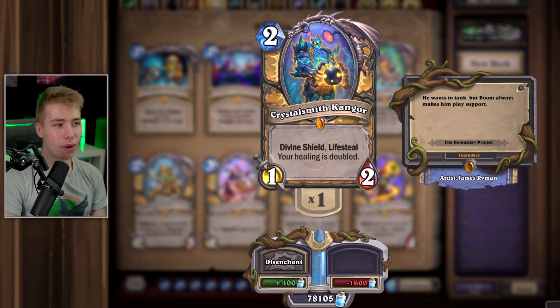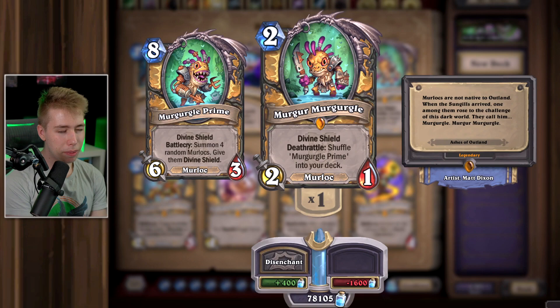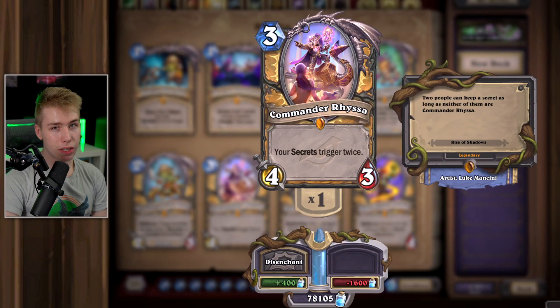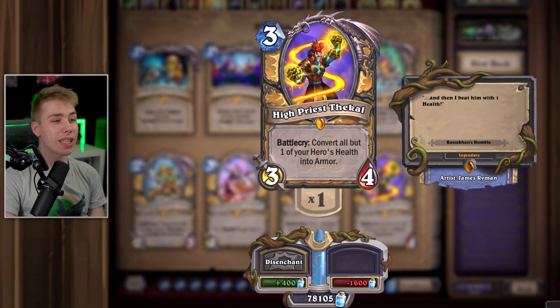Kangor's Apprentice — doesn't see play, but if you play anything that heals, not too bad. Unless you play a meme deck like Reno Paladin, it doesn't see play. Murgor — if you play Murlocs in Paladin, card is good, keep him. Finley — if you play Reno Paladin, which is a really bad deck, keep it; if not, disenchant. Racecar — I thought this card would be good but it isn't. Even decks and Bart that play secrets don't play Racecar. Dragon Paladin sounds like a cool archetype but this card just doesn't do anything. High Priest Thekal — used to play into Molten Giant, which becomes free. In Reno Paladin you play it into Reno for 29 armor. Outside of those two scenarios, the card doesn't see play — you can safely disenchant.